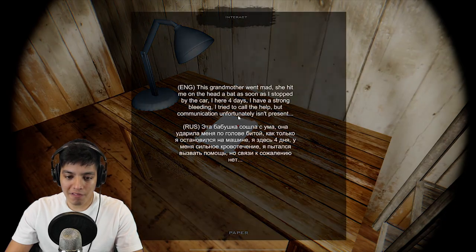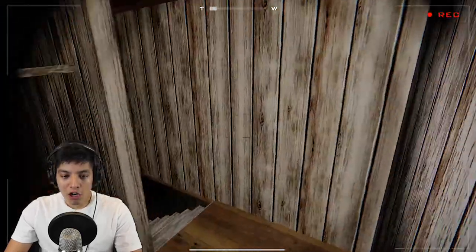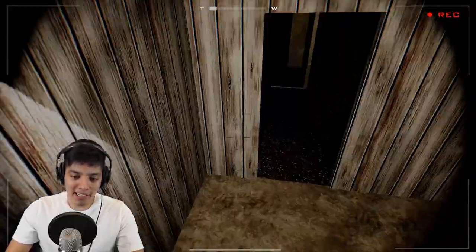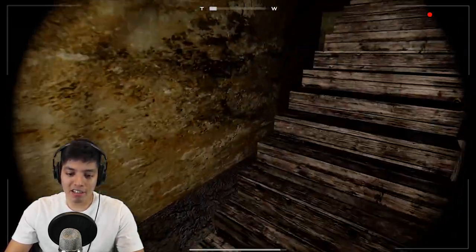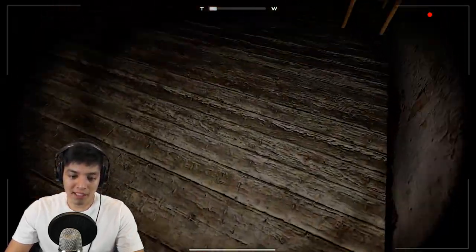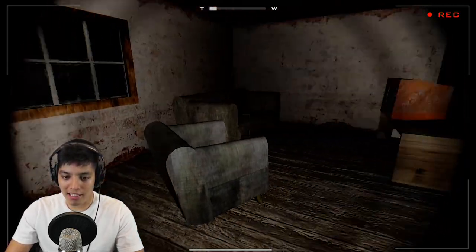Don't let her catch us in the staircase. That door just shut on itself. There's a note: 'This grandmother went mad.' We don't have time to read this — she's right there. We can't go down. Oh my god, that was so close — that might have been the closest encounter I've had so far with granny. There's a trap right there, be careful. No keys here.